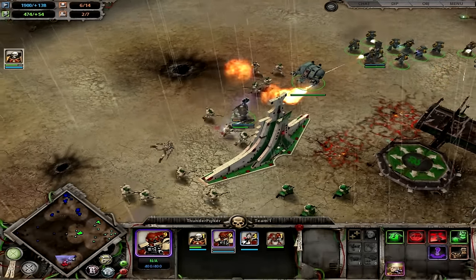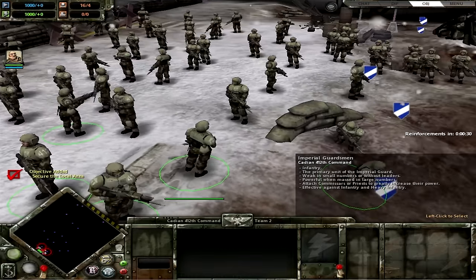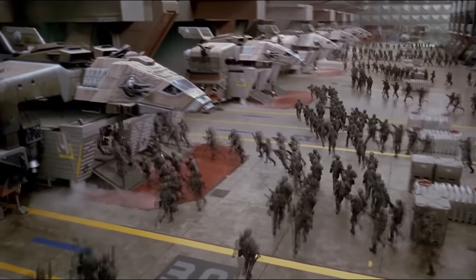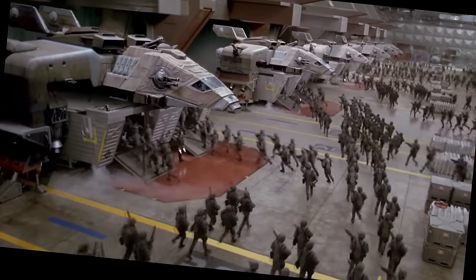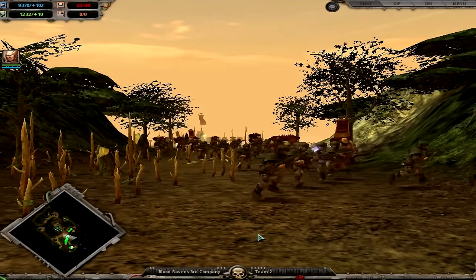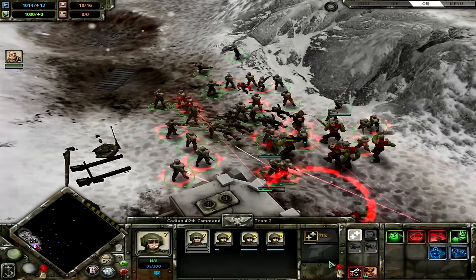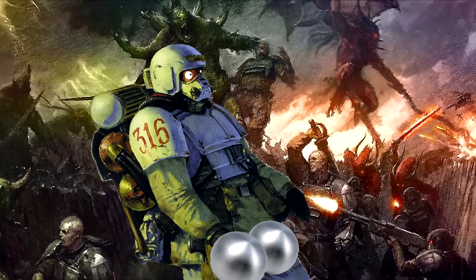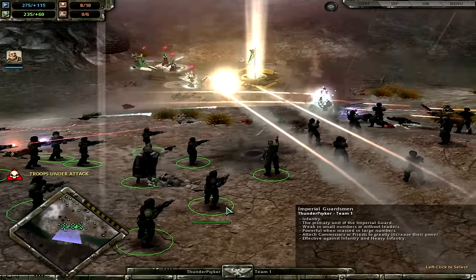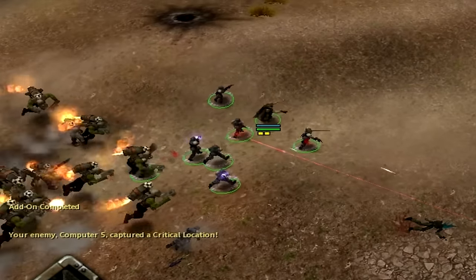Unlike the existing races, the Imperial Guard aren't living war machines or elite ancient warriors. They're plain old human beings, sent in the thousands and falling by the hundreds to win even a single skirmish. These aren't the PDF Guardsmen from Dawn of War 1's campaign, however. These are Cadian regiments going toe-to-toe with Space Marines. In game, the Guard play a bit like the Orcs — if they were squishier, could actually land a shot from a rifle, and sucked in close combat.